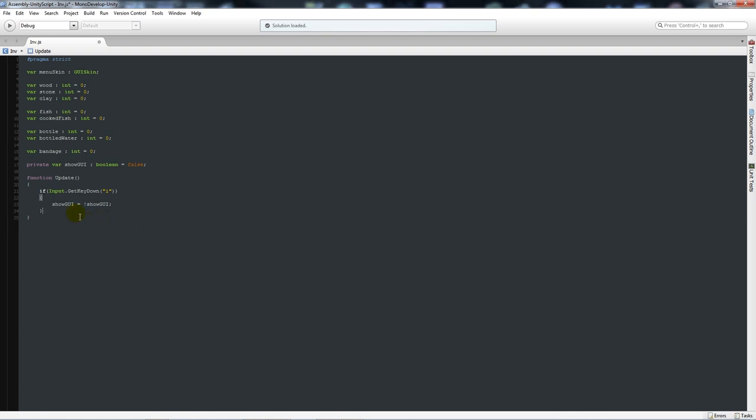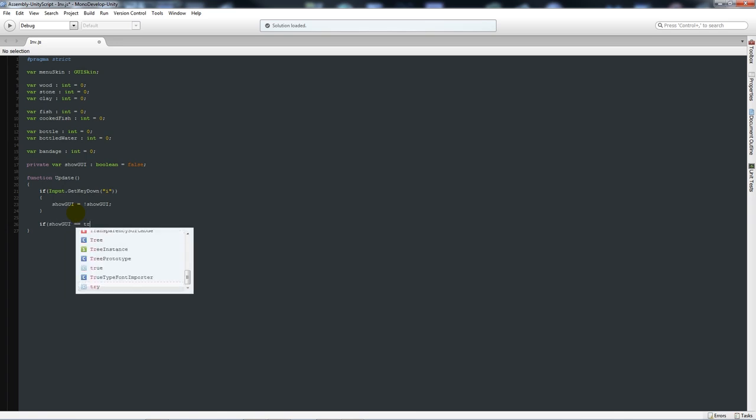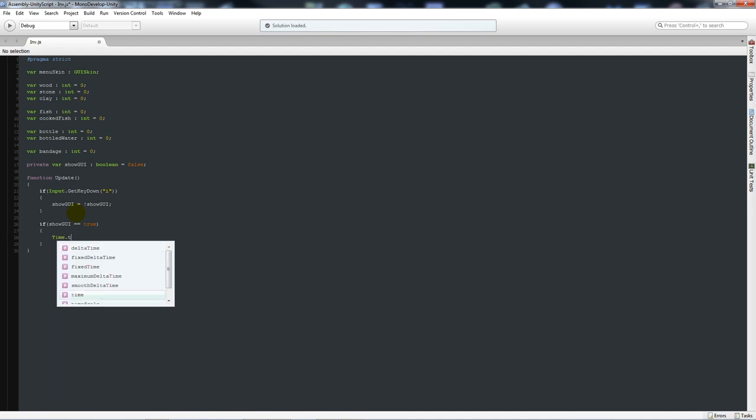Inside the if block, we'll say showGUI = !showGUI with a semicolon. That means every time we press I it'll do the opposite - if it's false it'll set it to true, if it's true it'll set it to false, so we don't have to take up too many lines of code. Then under here we'll say: if showGUI is equal to true, we'll set Time.timeScale equal to zero.